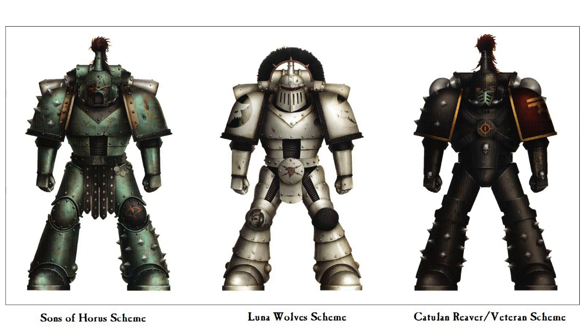Do take melta bombs, and give the sergeant artificer armor for a little more tankiness. On the Merciless Fighters rule - when you put jetpacks on them they become bulky, so a 10-man unit doing an assault counts as 20 models essentially. You're not often going to be outnumbered on the charge, so you'll get that extra attack. Charging with two attacks each, three on the charge, essentially four attacks - pretty solid.